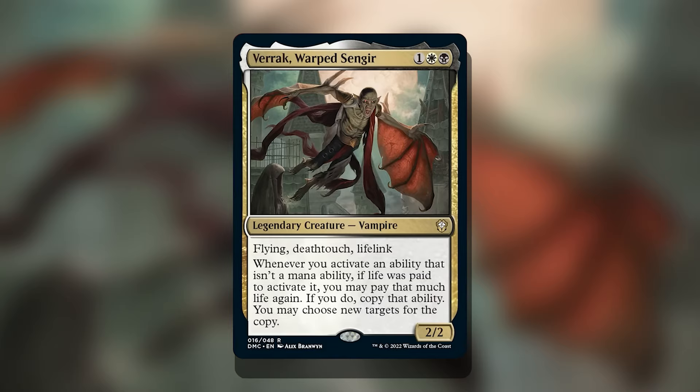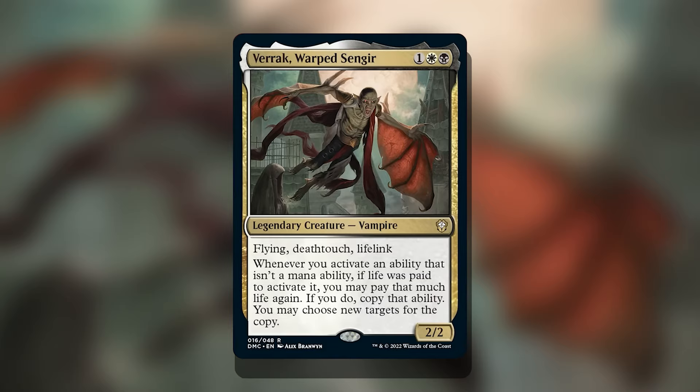That's going to do it for how to build around Varic, Warped Sengir. I really love this creature — first time I saw it I thought it reminded me of the Nosferatu clan from Vampire: The Masquerade, minus the wings. I always like when they stray away from the pretty-boy twilight vampires and go for something more science-fiction or like it crawled out of the underworld. Let me know what you think in the comments below. Commander Void here, signing off — see you all next time.